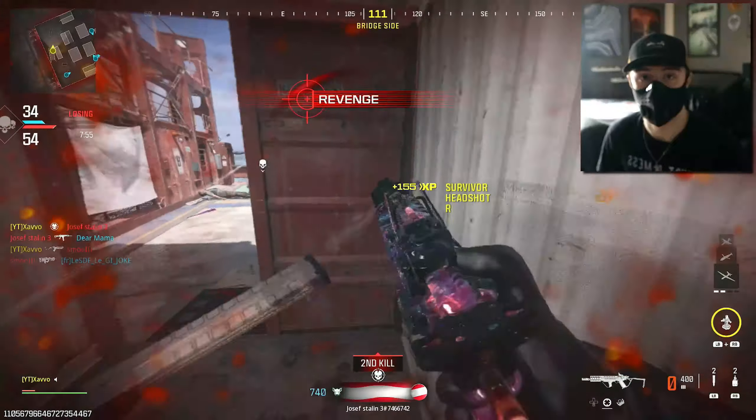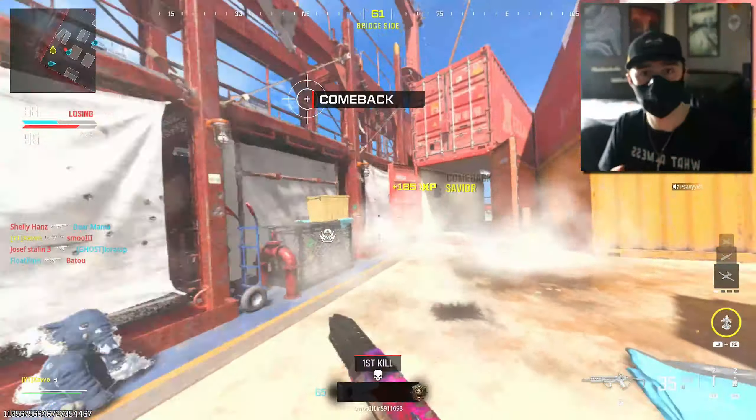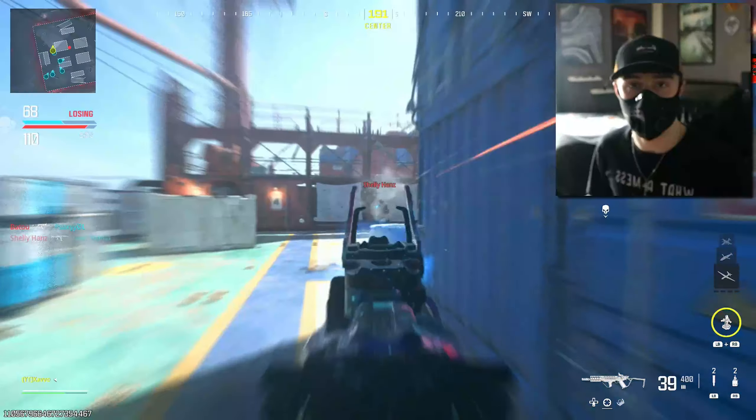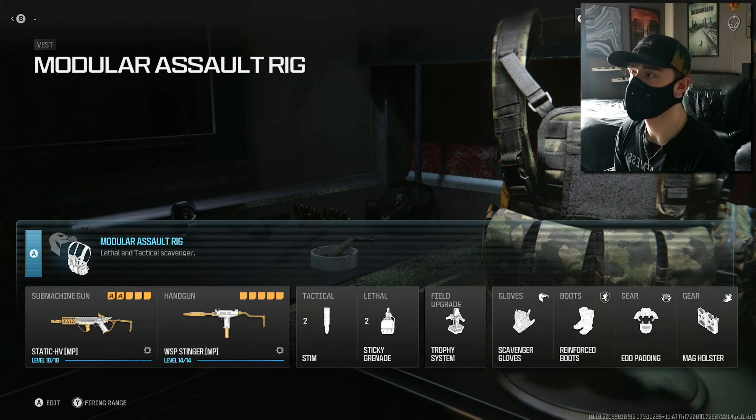I've tried to make the reload as quick as possible as well, because there is a bit of a weird magazine swap that this gun does. Not only on the attachments but on the overall class, you're going to have the fastest Static HV class possible with the lowest recoil. With that being said, let's get to the class setup.